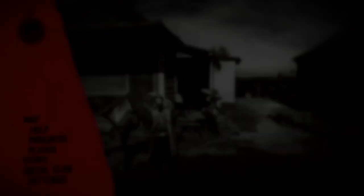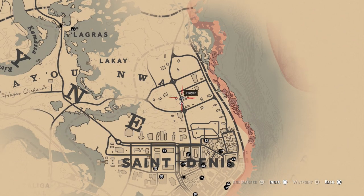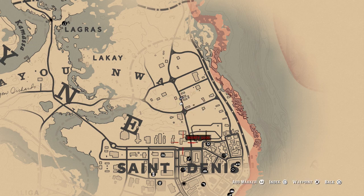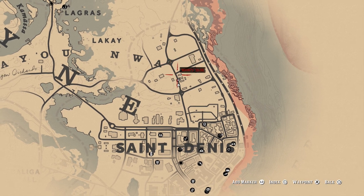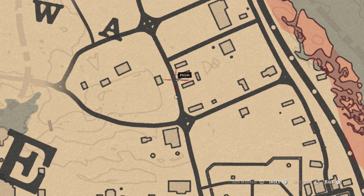The location on the map is going to be right here - it's going to be right on top of Sandinese. If you look, Sandinese is right here, so it's going to be a little bit above it, right at this location on the map where there are three houses. You're going to be in the middle of these two houses right here.